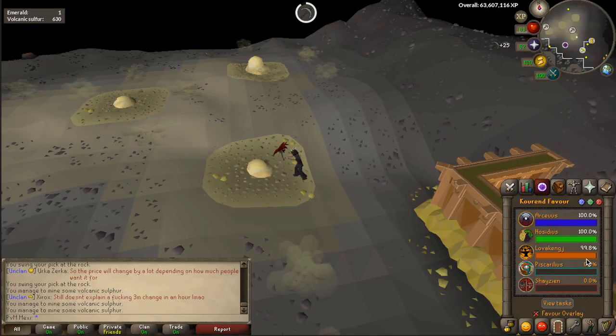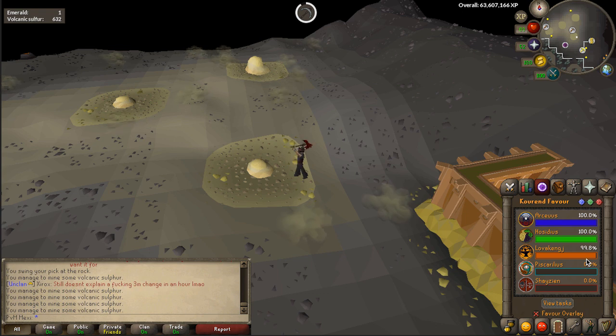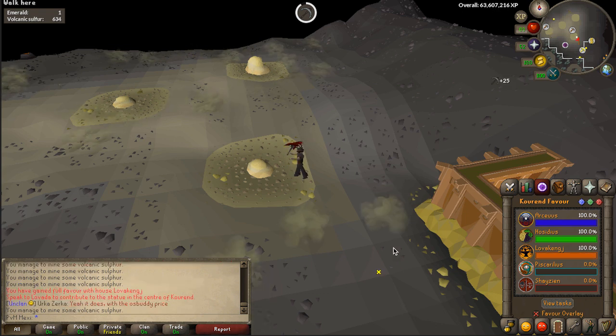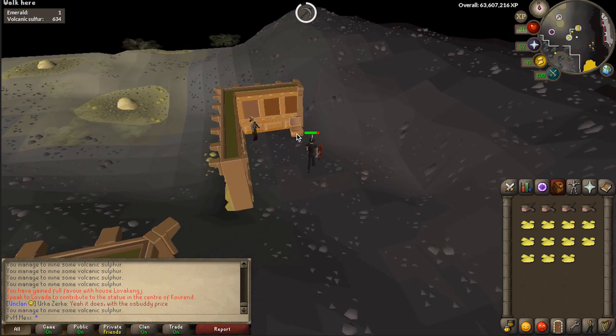A long grind has started in which I want to get favor in all the Zeah houses. Currently I only have favor in the Arceuus and the Hosidius house, and with these final volcanic ashes here I got myself 100% favor in the Lovakengj house as well.